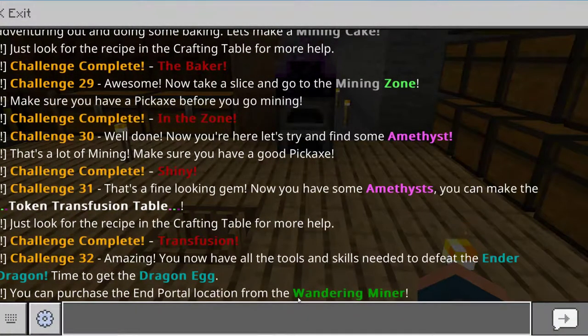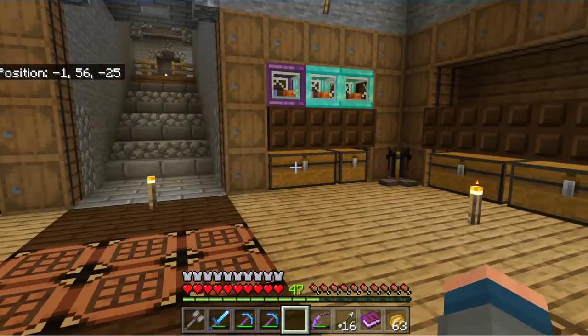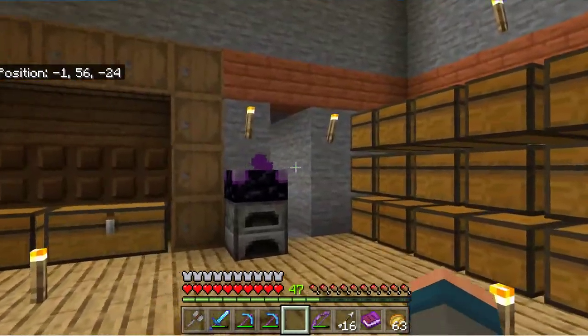What was that quest? 'Now you have all the tools and skills needed to defeat the Ender Dragon — time to get the dragon egg, really! You can purchase the end portal location from the wandering miner.' Right, so I gather that's the end of the tutorial. Wow, that was a long tutorial — so now I just get to play and upgrade and make this even better!